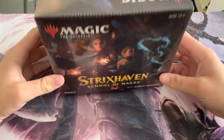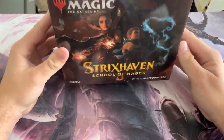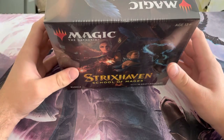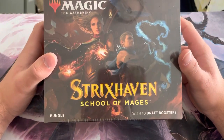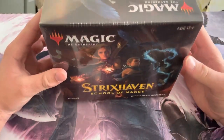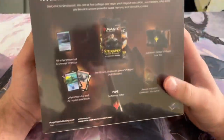Hello everyone, TCG Leafeon here. I'd like to apologize for the odd setup — I'm going through a move right now, so the next couple of videos will be in this weird setup until I get fully moved. But today I'm here with another video for Magic openings. This is the new set Strixhaven; I got one of the bundles, and I've opened one from Kaldheim before on the channel.